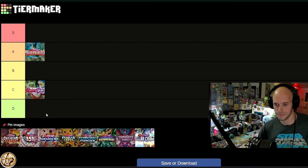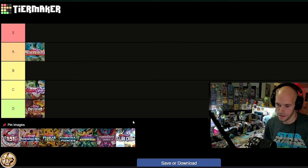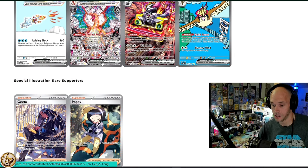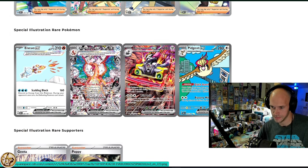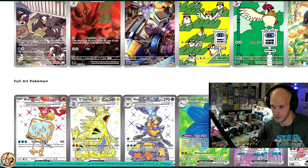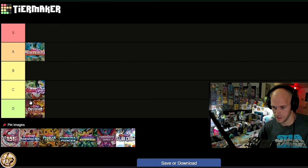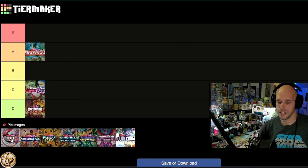Obsidian Flames — D tier, right off the bat. I actually own tons of copies of cheap Popplio and Guides, and I think the Jolly Rancher Charizard is great; the Ice Miraidon is clean. But compared to other small sets like Shrouded Fable, which has a crazy-looking illustration rare gallery, Obsidian Flames just doesn't stack up. D tier.